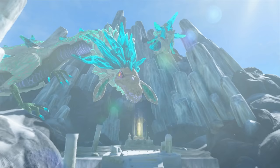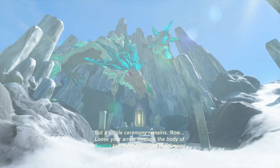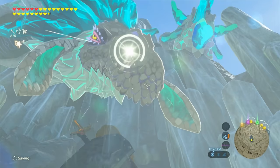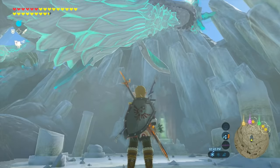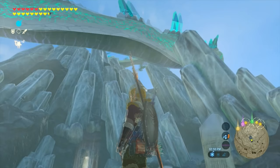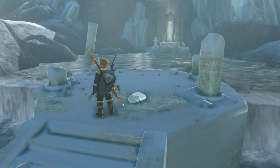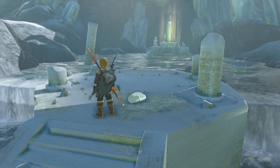So once the cutscene finishes, it's going to bring you back to the mountain where you first saw the dragon. And what you're going to have to do is get your bow and shoot the dragon on its face. You're going to notice that when you shoot the dragon, something is going to start sparkling wherever you shoot it. I would recommend you to shoot it on its face because it's a lot easier. And then all you have to do is just wait for the dragon to start flying, and you'll see that it's going to drop something for you — and that's going to be the dragon scale.